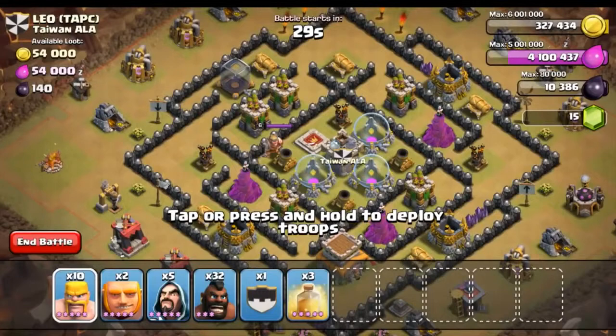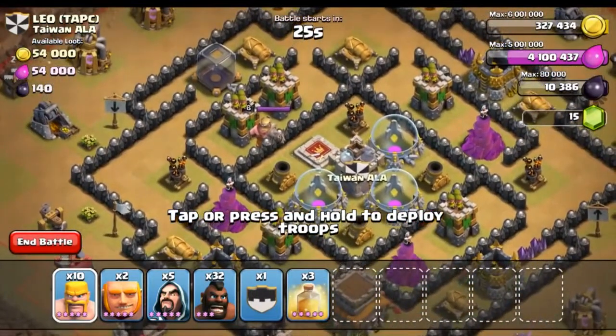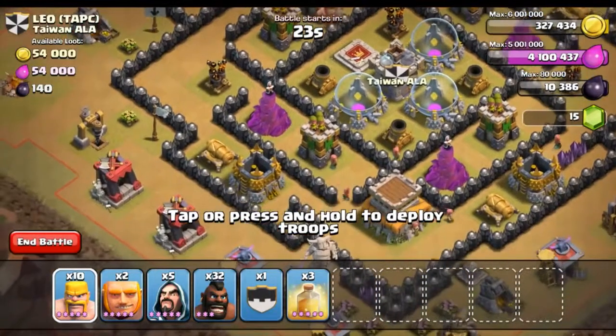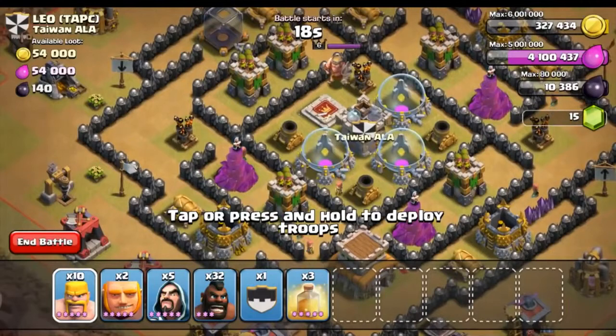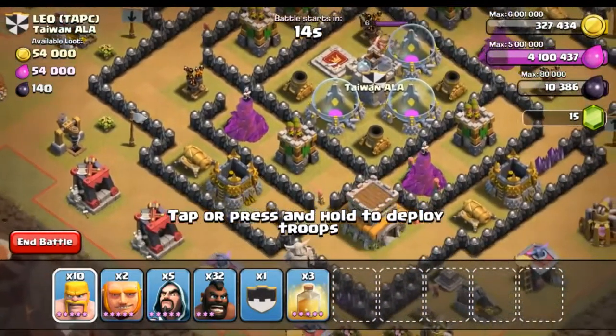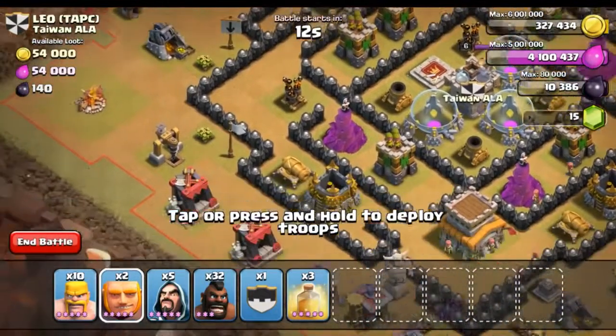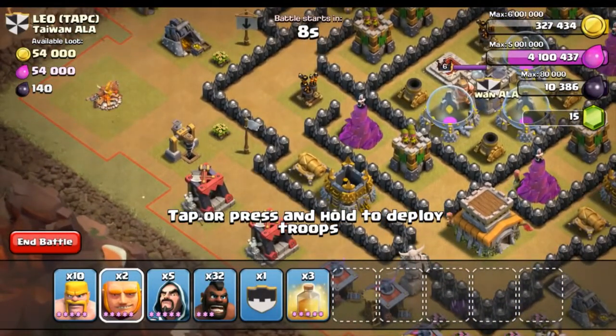There are already two stars on the base — let's go for three. We need three stars to gain any ground. His barbarian king is level five or six. The thing that sucks about this war is we do not currently have our barbarian king available — we actually decided to upgrade him, which was not the best idea.